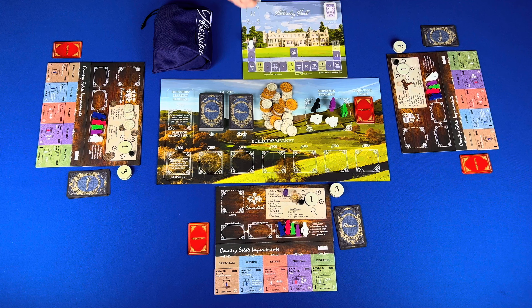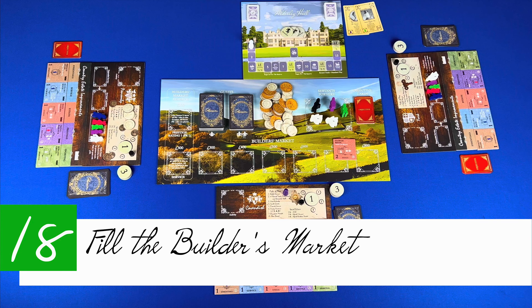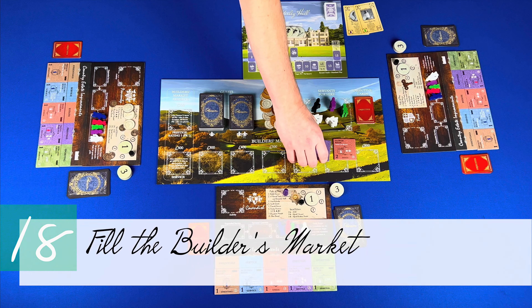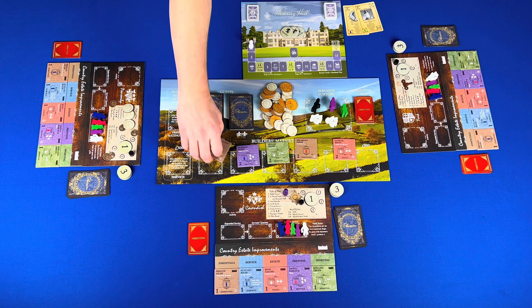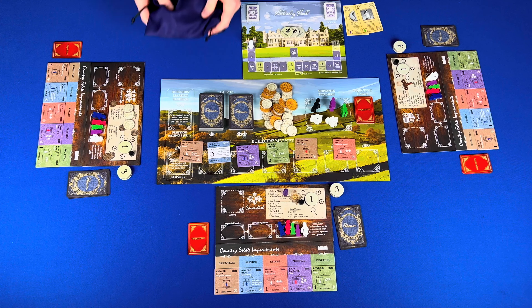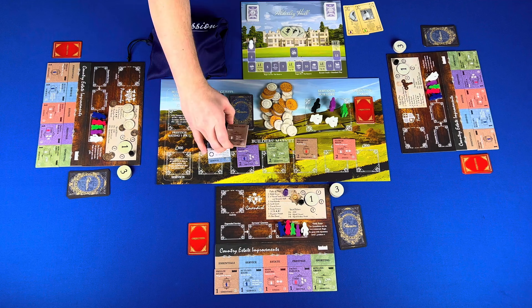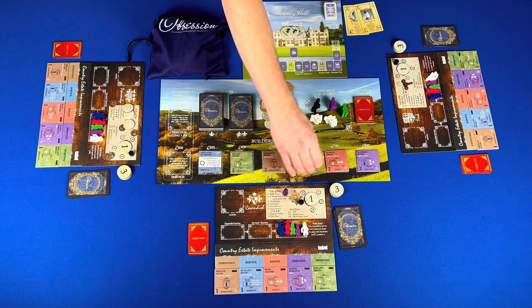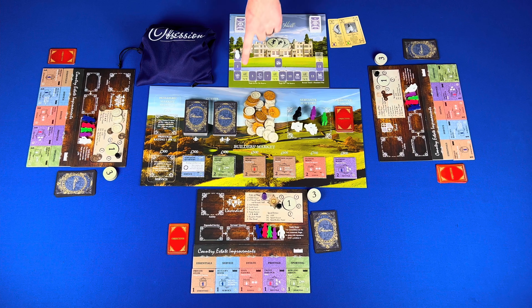Step fourteen: place casual guests — shuffle the casual guests with the remaining starting guests and place them on the corresponding space on the supply board. Step fifteen: shuffle and place prestige guest cards on their corresponding space on the supply board. Step sixteen: fill the tile draw bag — place all non-monument and non-starter tiles in the bag, then place a number of monuments based on the number of players. In a three player game, place the sculpture gardens and three more. Step seventeen: place the round track next to the supply board with the white pawn on the first space. Shuffle and place victory point and theme cards on their corresponding spaces.